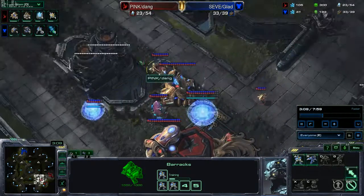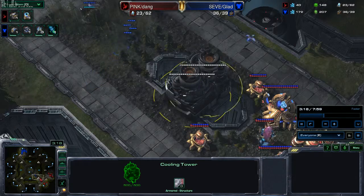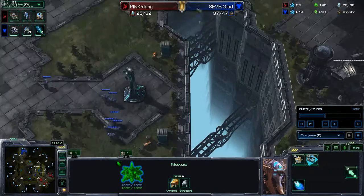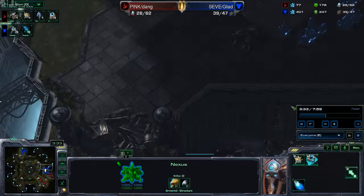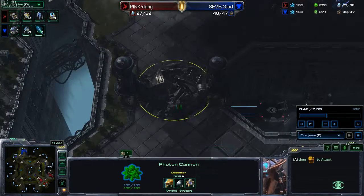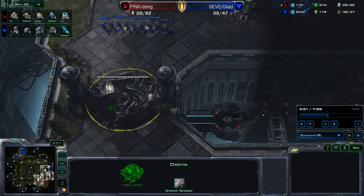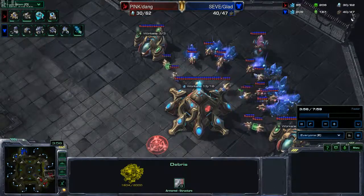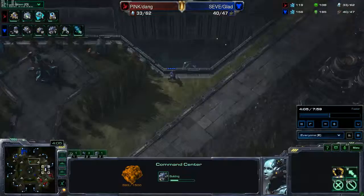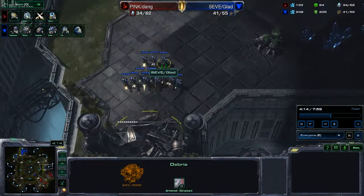The photon cannons for them finish, and they're grabbing a few probes at their natural. From their main nexus they're just pumping out probes, rallying to their natural. We see the photon cannons with our marines and we back off, because it's never a good idea to run marines without combat shields or stim right into a cannon. So we realized — if there are cannons at the natural, why can't we just destroy these rocks and go right into the main? This is exactly what we do, and they don't even see it coming. We're in a pretty good position, grabbing our second command center at our natural. Our marines are breaking these rocks down, about halfway through, and these guys still have no clue what's coming.